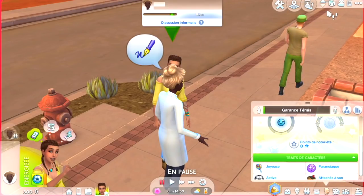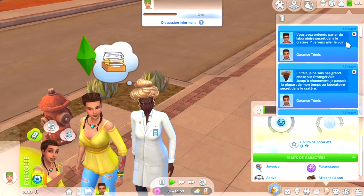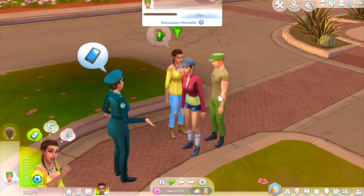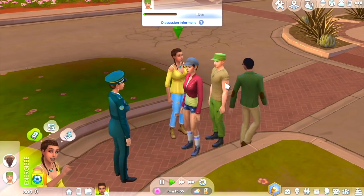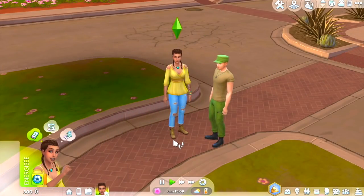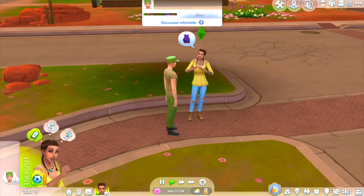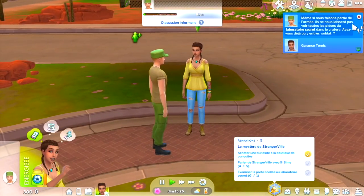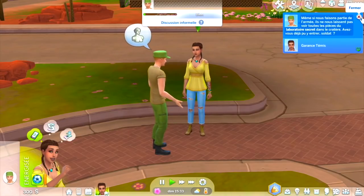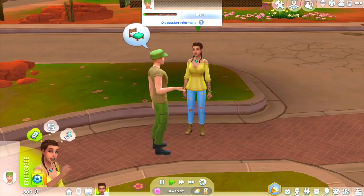On va faire une présentation militaire à un autre Sim. Il nous dit qu'il veut aller voir le laboratoire secret dans le cratère. On va parler de Strangerville. On ne va pas partager des théories du complot avec un militaire, c'est pas forcément une bonne idée. Un autre Sim militaire nous dit : même dans l'armée, ils ne laissent pas voir toutes les pièces du laboratoire.